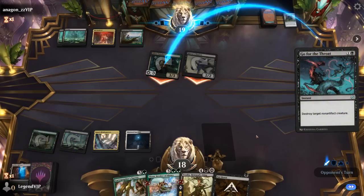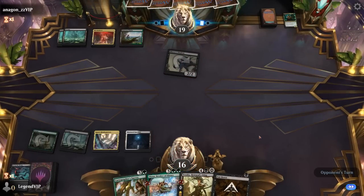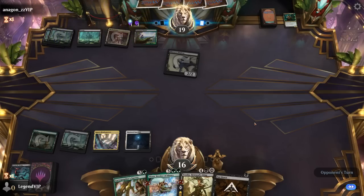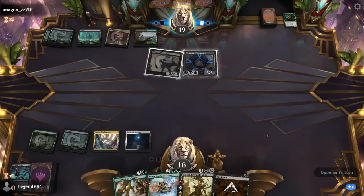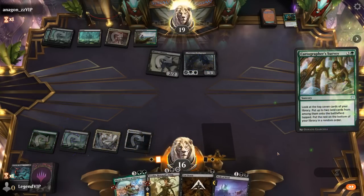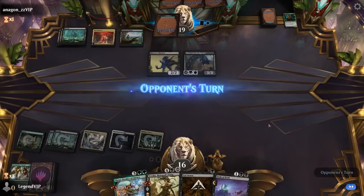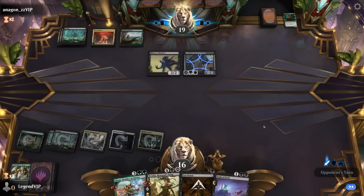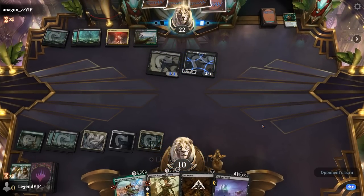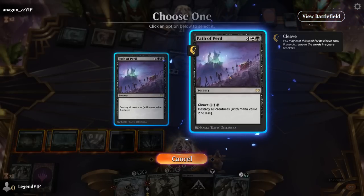We'll have to take 2 from Shadow, maybe finish it off end of turn. Opponent tapping very carefully for a Fleshgorger, still keeping up 2 mana for Shadow — so no Cut Down. Path of Peril — well, we can maybe cast it for 6 next turn. So we'll take a beating but then hopefully stabilize. An Obliterator — not surprised. Opponent with a mix of black and green for fight effects. But a Path of Peril is gonna clean things up nicely.